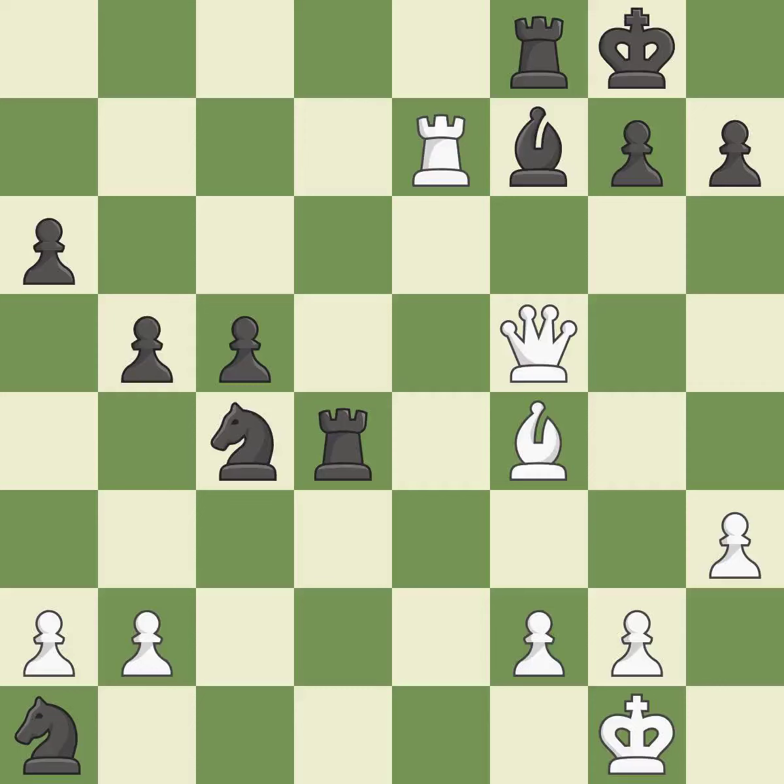This threatens to win a knight — it is a great move. This can indicate that a queen was attacked — it is ideal. A pawn kicks the opposing knight, forcing it to move or risk being captured. That's good.